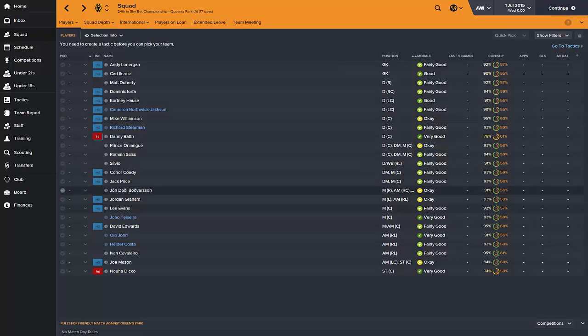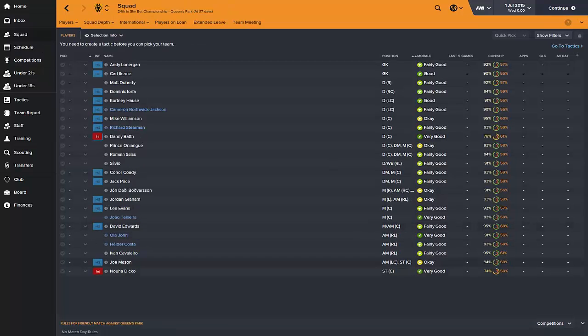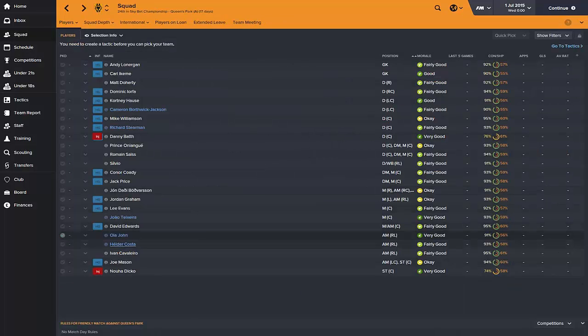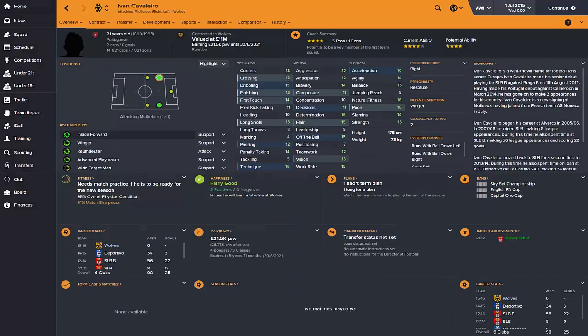Moving on to wingers — you've got Jordan Graham, Doherty, and Bonatini. Jordan Graham will likely be out injured for a number of months at the start of FM17, along with Michael Gyro who is already four to six months injured and will probably be out for a similar amount of time when the new game comes out. Other wingers include Ola John on loan — very good physical stats, good crossing, decent finishing for a winger, and good dribbling. Helder Costa is a similar sort of player at 21. The big one is Ivan Cavaleiro — I think he's going to be your best player, banging in assists and goals for fun especially in the Championship. We've got him on a five-year deal so his contract won't expire until 2021.